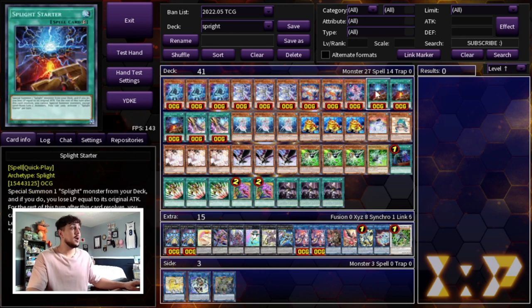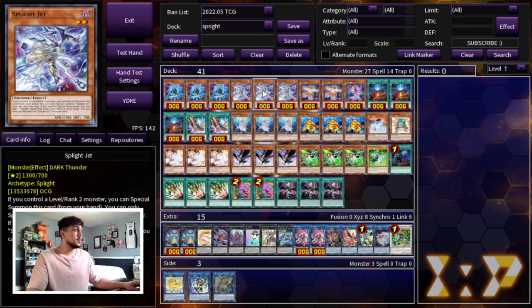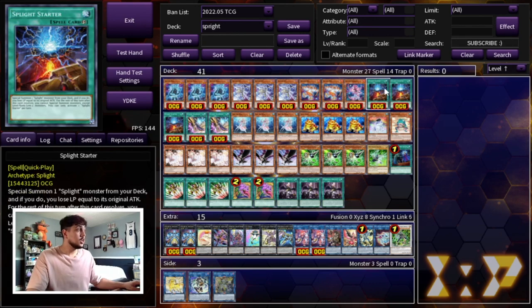We're playing three Spright Starter. It's obviously just a starter for the deck, but on top of that it's essentially an Emergency Teleport for the deck, which is a really cool thing about this card. Any deck that has a built-in E-Telly is just so powerful. So Spright Starter boosts the consistency even further — you have a monster searcher, spell/trap searcher, and a built-in E-Telly, meaning the Spright engine is always going to be accessible.